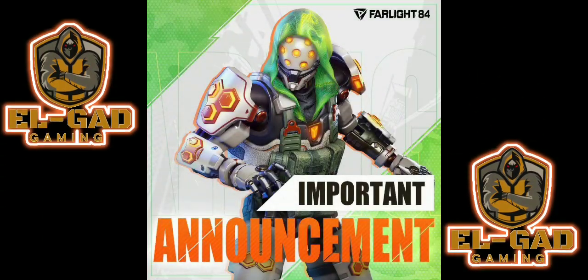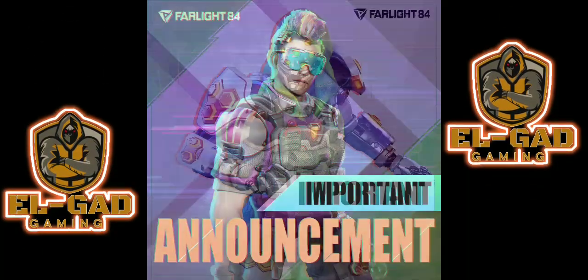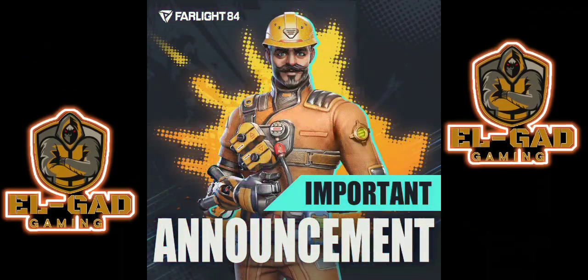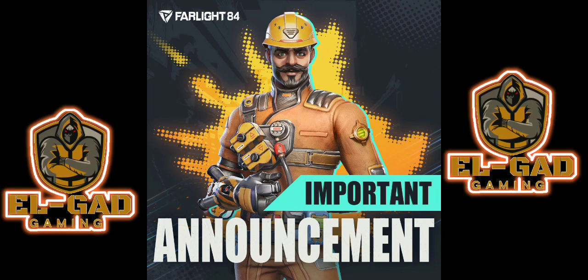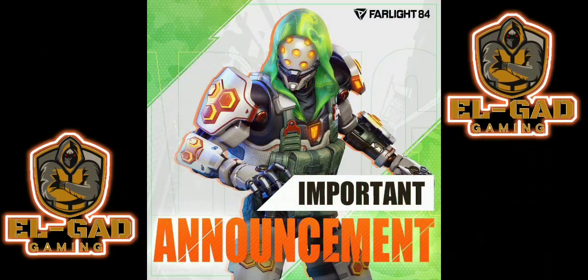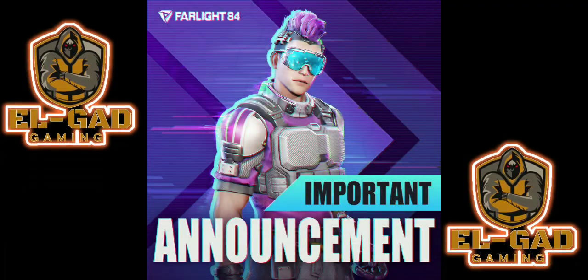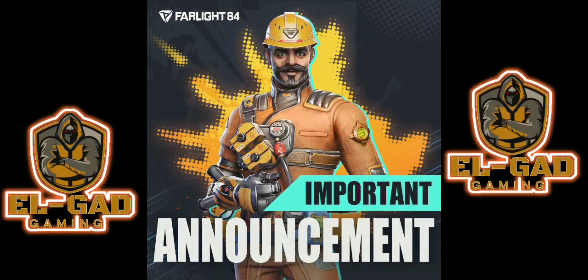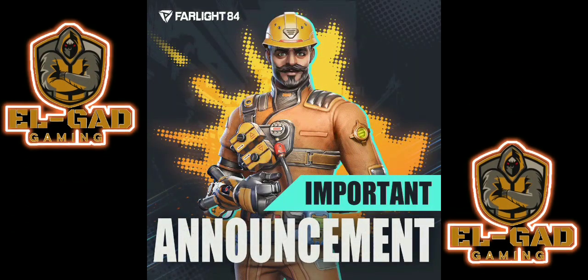Added the redemption system — players can use surprises obtained from Legend Pack to redeem desired items. Added new flags and clan banners. Added payment system for the Steam version in early June. For more information, please click the link and read our official announcement at https://farlight84.farlightms.com. The link will be provided in the description below.